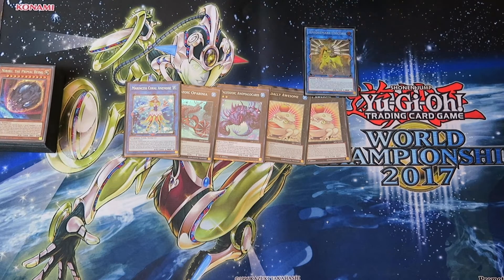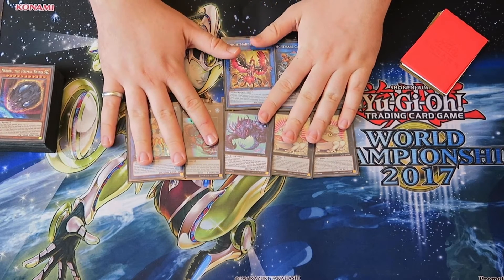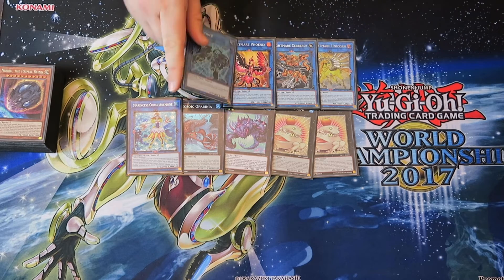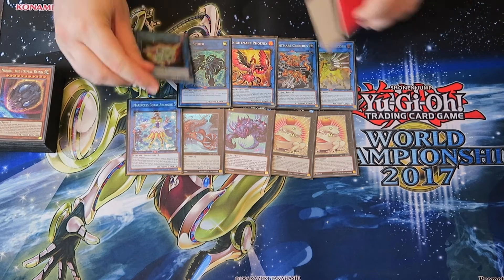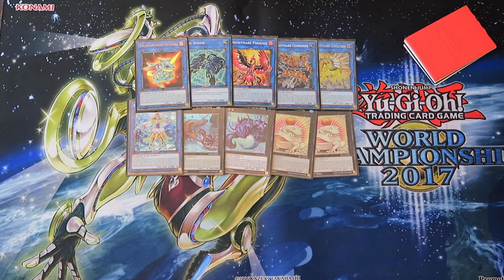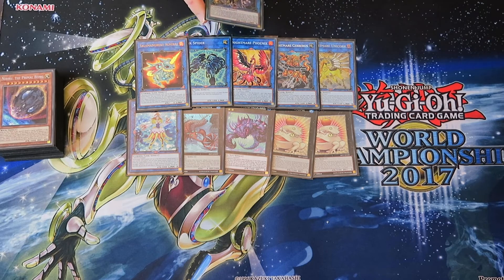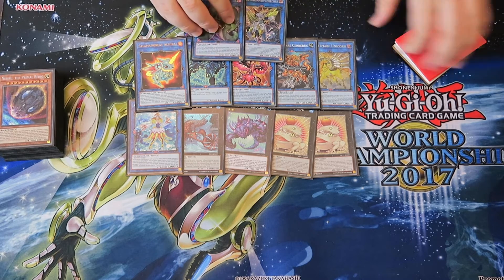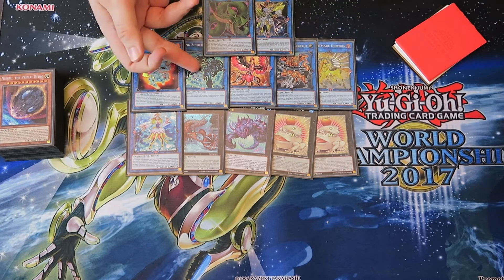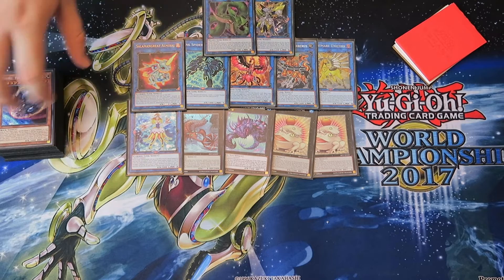We just play all the Nightmares. You have extra deck space and I think it's just good to have the utility cards in this format. Then we play one Link Spider and one Almiraj. Link Spider is important — basically if you want to make Access Code or Averte, you need effect monsters. And sometimes it just comes up that you need to turn a Paleo from being a normal monster into an effect monster, and Link Spider lets you do that.